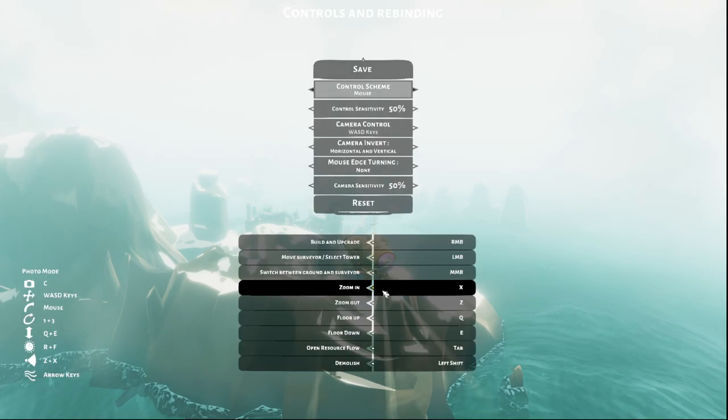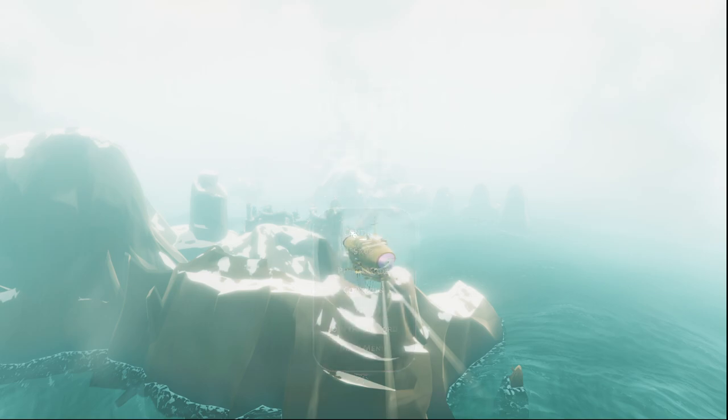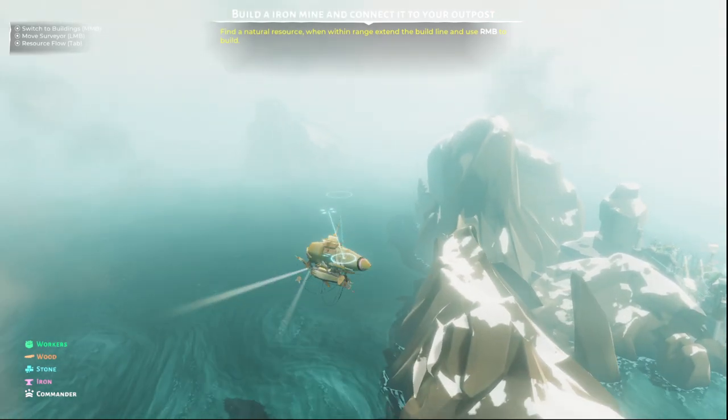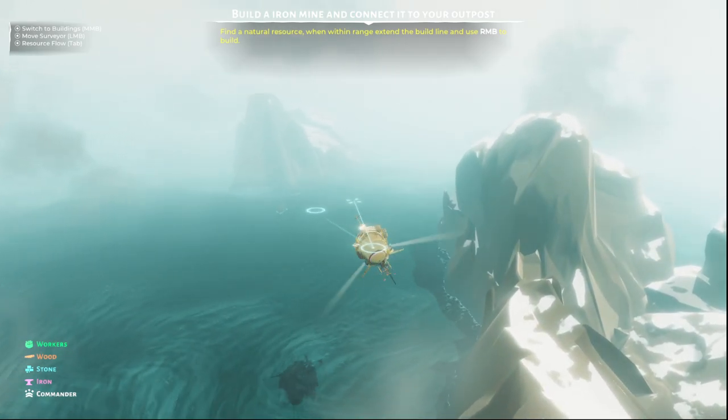Photo mode — that'll be nice. Zoom in, zoom out, floor down. Demolish is left shift, so I can blow stuff up. Photo mode, sensitivity — not right now. Continue, continue — I'm not through with you yet. What if I need to go over here? No map button.